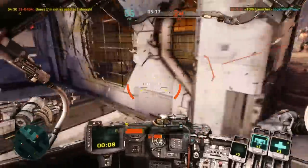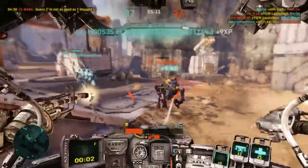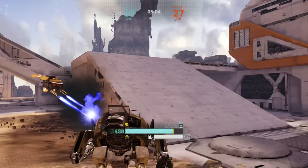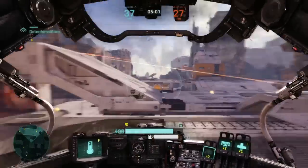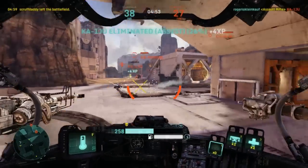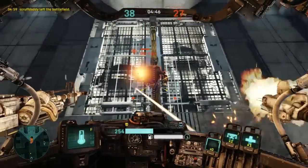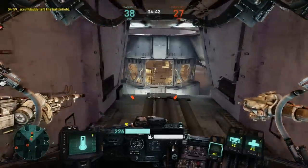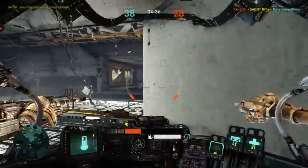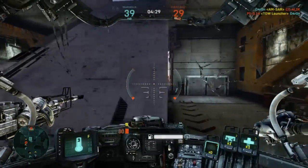Dodging is something you really want to master. A lot of newer players have a tendency to hover more to try to get a height advantage, hoping their enemy can't aim. But flying in this game really limits your mobility — most mechs are most mobile and fastest on the ground because they can dodge there, and they can't dodge in the air. If you see me dodging in the air, that's because I have an internal that allows me to do that — it's not default. In general, try to stay on the ground, because that's where you're most mobile and can easily dodge.